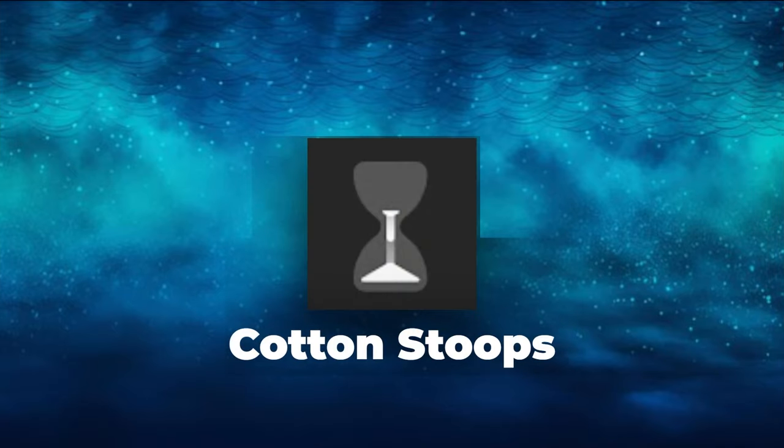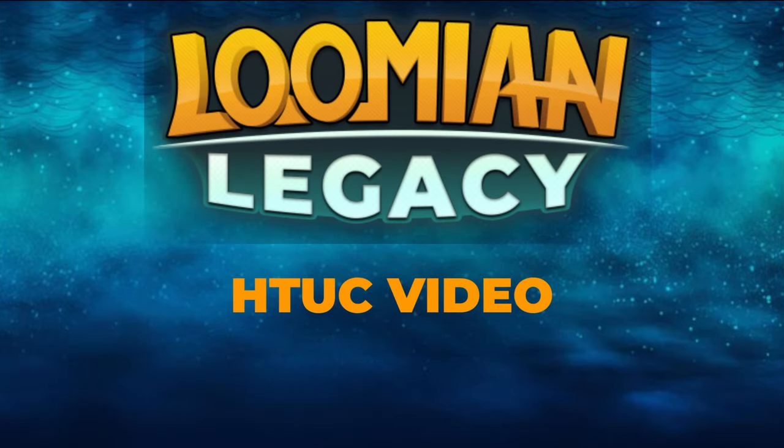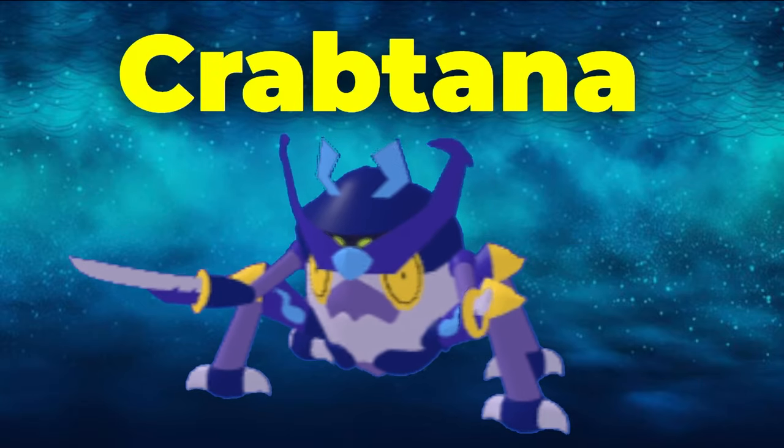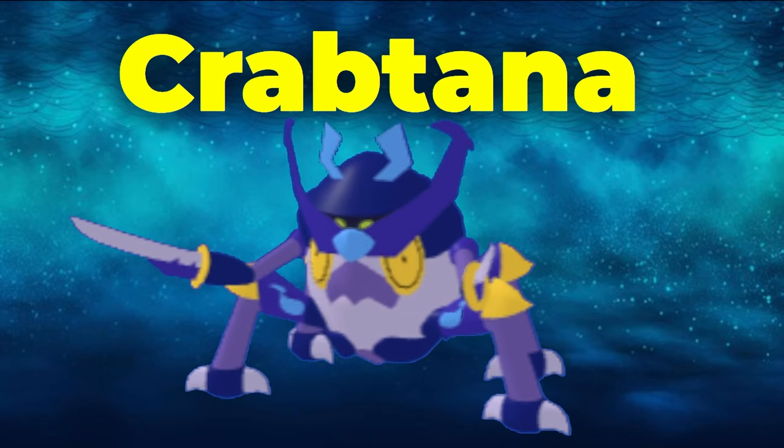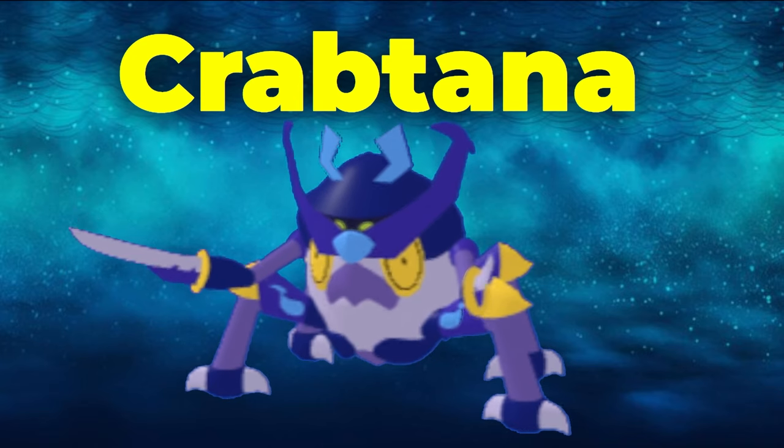Hello, this is CottonStoops and welcome back to another Lumion Legacy HDC video. Today's video is on Crabtana. After a while, after the meta has settled a bit, Crabtana seems to be a pretty solid Lumion in the role that it does. We're going to be talking about how to use and counter Crabtana — the counters, checks, and teammates you'll need to know in order to use Crabtana in battles, as well as the roles and sets to team build around it.